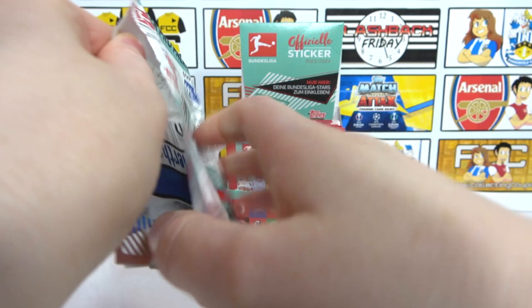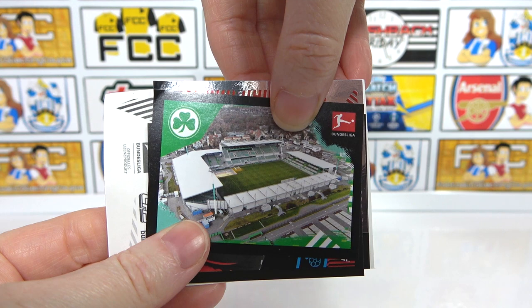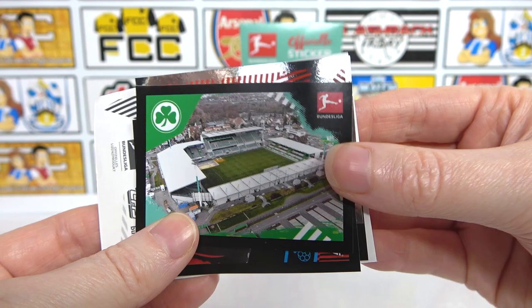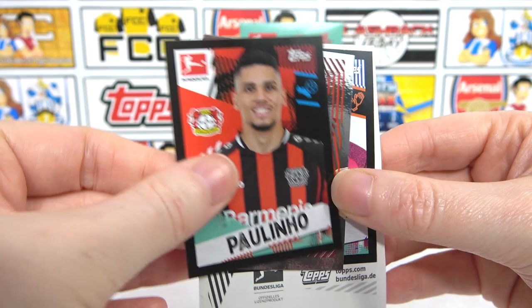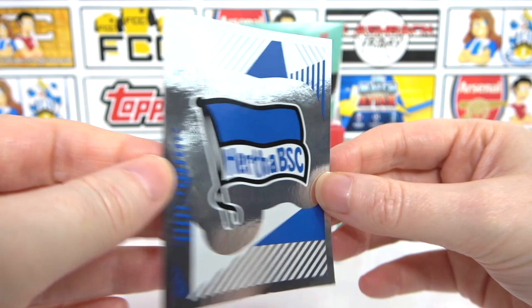Here we go - four shiny packs like a hero pack would be awesome. We have a Szalai and Neuer - decent pack so far. We have a Lich. And there's another stadium - awesome stuff, I'm loving the addition of stadiums. And we have a Polinio, then a shiny there. We must have possibly all the Bundesliga 2 teams now with shinies. And we have the Hertha Berlin badge at the end - nice, big shiny.